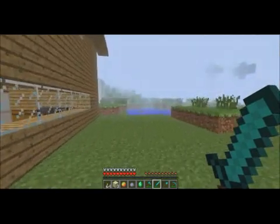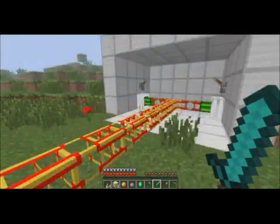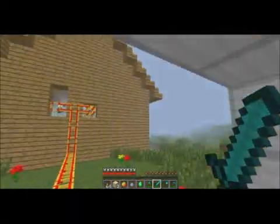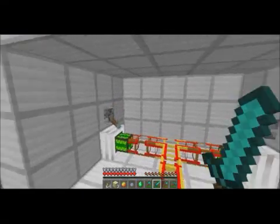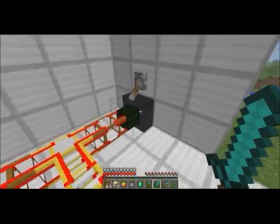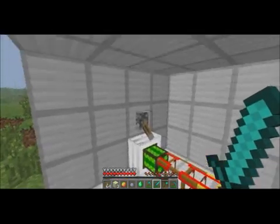Alright, so first off, this mod requires the Buildcraft mod, and it requires power. What I set up here is my little generator, and that's my house, as you guys can probably tell. We can just flip these on, but they have no water in them.